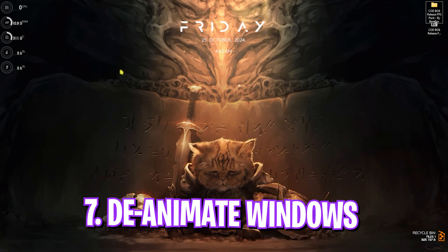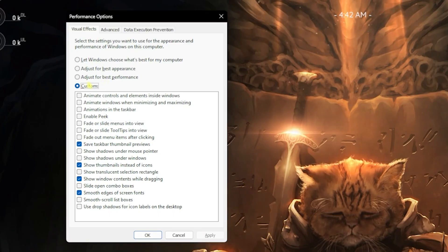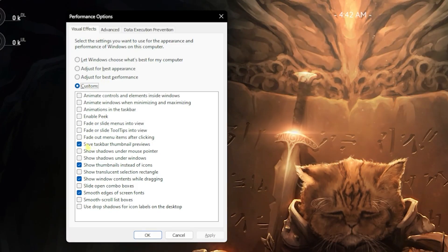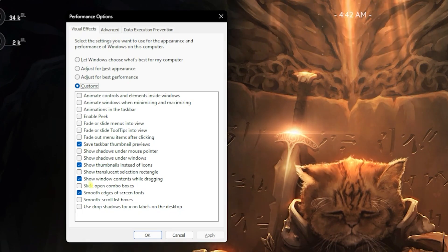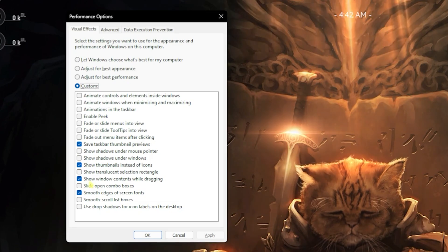The next step is de-animating Windows, which is super essential. Search for 'Adjust the appearance and performance of Windows', click Custom, and enable only these options: save tiles/thumbnail previews, show thumbnails instead of icons, show window contents while dragging, and smooth edges of screen fonts. This keeps the basic minimal look of Windows intact while disabling all unnecessary heavy animations.